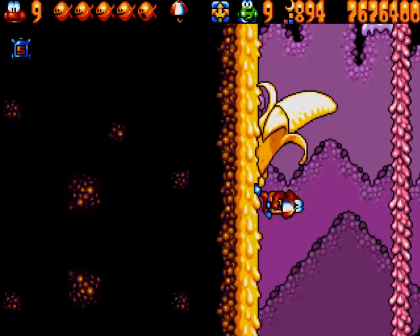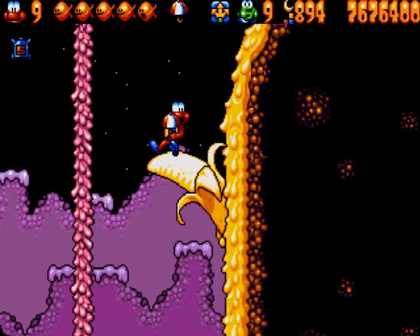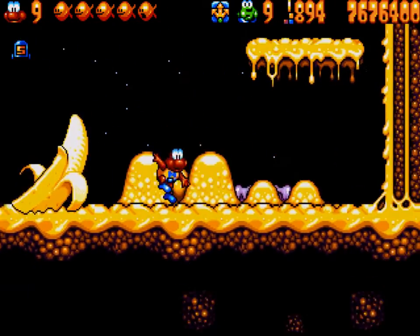Run left and right until you run out of momentum — on the far right side you'll get to the top banana. You'll see you won't be able to make that jump, so throw your umbrella up, jump on it, and jump out of the pit.